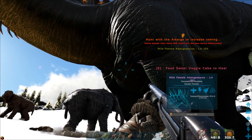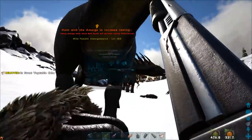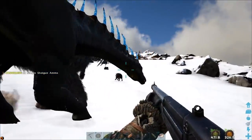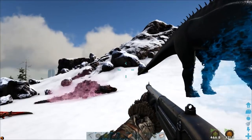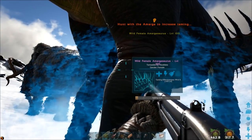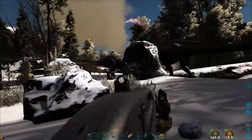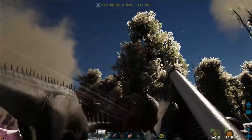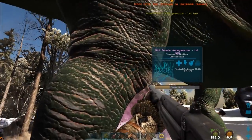It's asking to be fed sweet veggie cakes to heal, so I feed it one of them. The tame's blue spikes create a frost aura around it but slowly freeze everything. The orange spikes create a fire aura, and the pink spikes do armour breaking. Rexes are one of the best creatures to kill for it. Time your shots perfectly because you don't want to hit your own tame. I've been killing quite a few creatures and it's given me a good chunk on the taming bar.